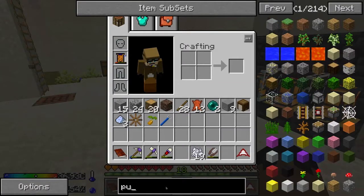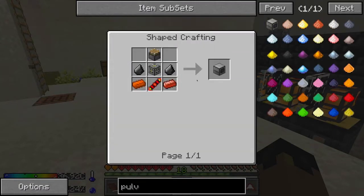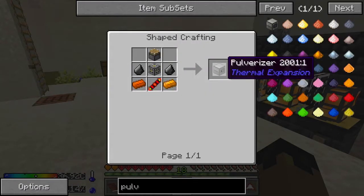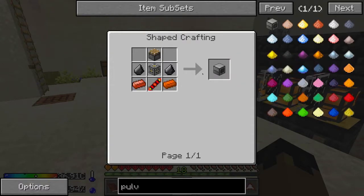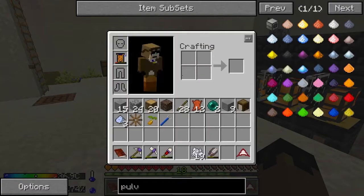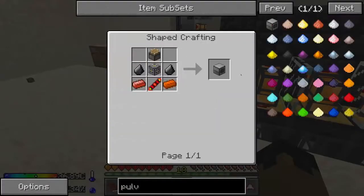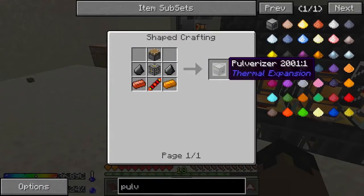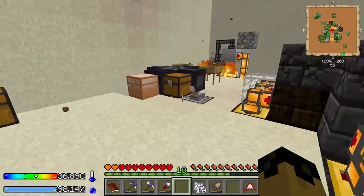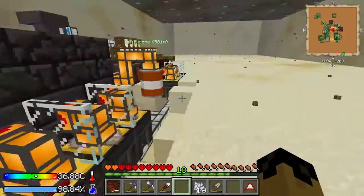We're going to start working into machines — the pulverizer. These thermal expansion machines, we're going to need a bunch of them. This thermal expansion machine converts the same thing as the hammer, where you break cobble into gravel. We can set this thing up automatically to do that, then run our gravel into the sifter, and then we're going to have a constant supply of everything.